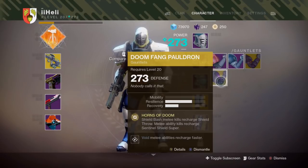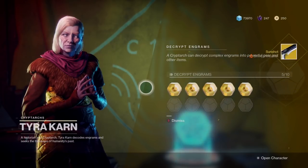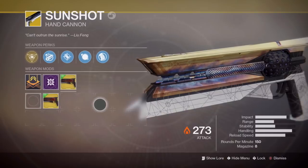Next exotic we have another Titan gauntlet — the Foetracer Pauldron. Shield Bash melee kills recharge your shield — that's actually pretty awesome. Opening the fifth engram now — we have the Sunshot, also a weapon you can get from the campaign. I used it in the beta; it was really nice. I think I have an ornament for it, so let's check out how it looks.